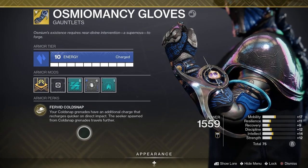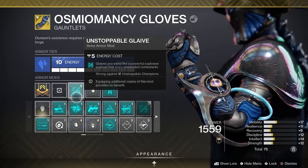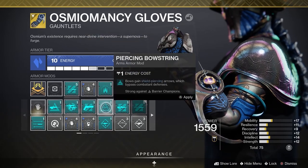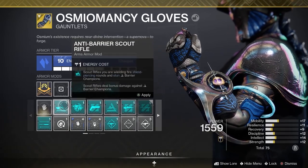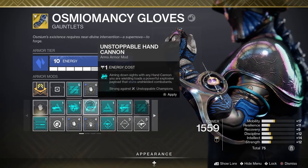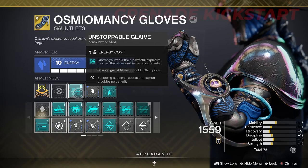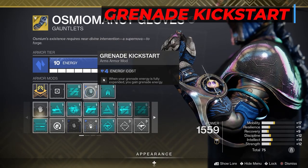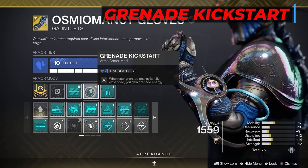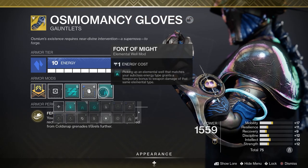The mods I've equipped on these gloves are Unstoppable Glaive, but in this slot you can do any champion mod you need - Barrier Bow for long range, Barrier Scout, or Pulse Unstoppable. Any energy weapon you want to use to stun champions works here. Our kinetic slot is already taken. The next mod is Grenade Kickstart: when your grenade is fully expended you'll gain grenade energy, giving you a few seconds head start on your grenade cooldown - really useful. And last I have Font of Might.